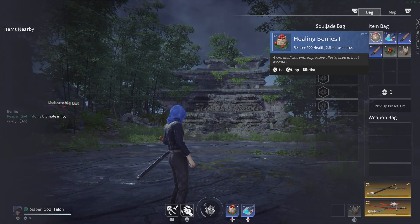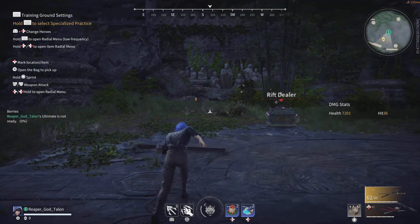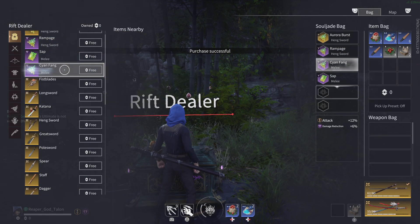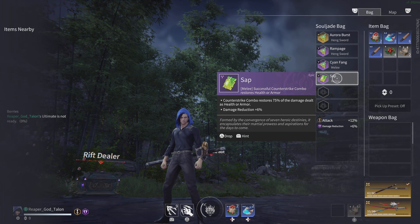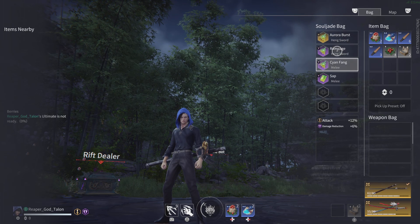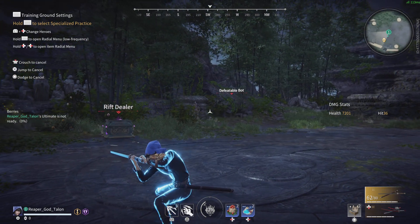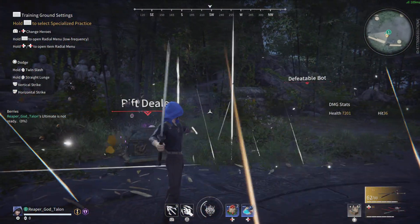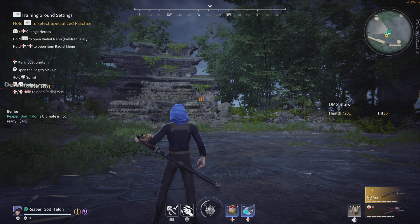You always carry two weapons or more depending on what's in your bag — you can swap out. Items will be here; soul jades, which are your power-ups, will be here. They'll give you a power boost and some type of aura or physical strike. If you have an elemental one, you'll get a special effect during the combo. It's a lot to take in but you'll get used to it.